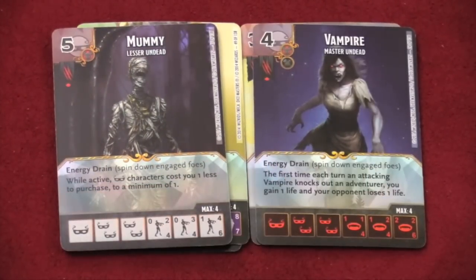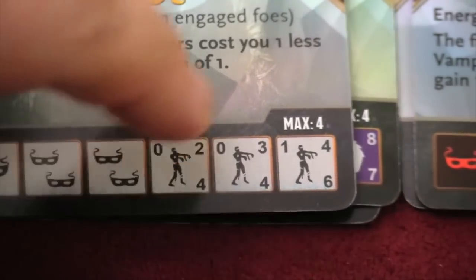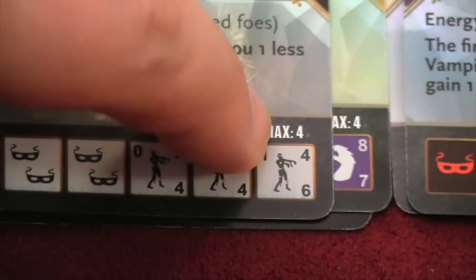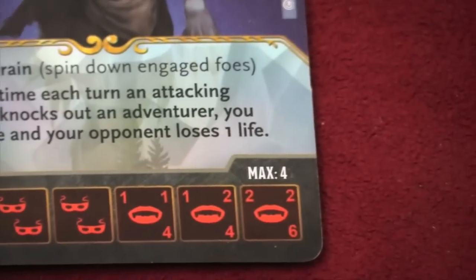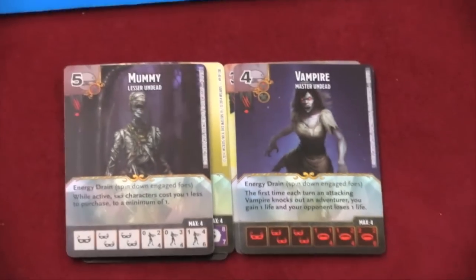Energy drain means when you attack an opponent, they will spin down — meaning they'll go down a level. Each card has three levels. You can see here the mummy card has three levels: level one, level two, level three. The third level of the zombie is a four-six, which is the side you want to roll. But it costs one energy to summon that — to put it out in your field zone. The vampire costs two to put out her third level, so you have to save some energy.